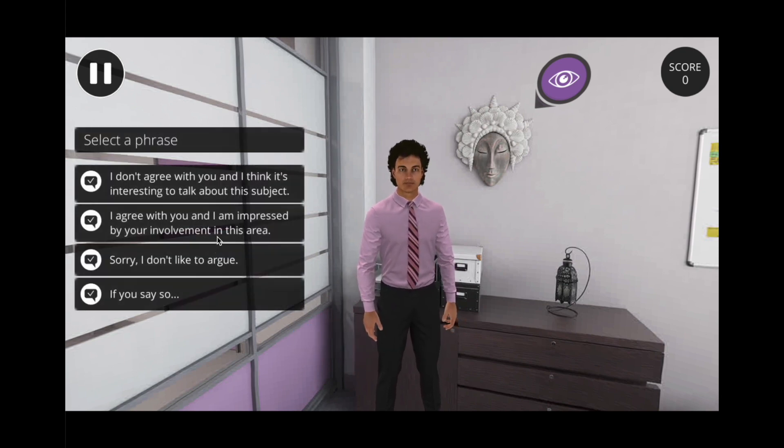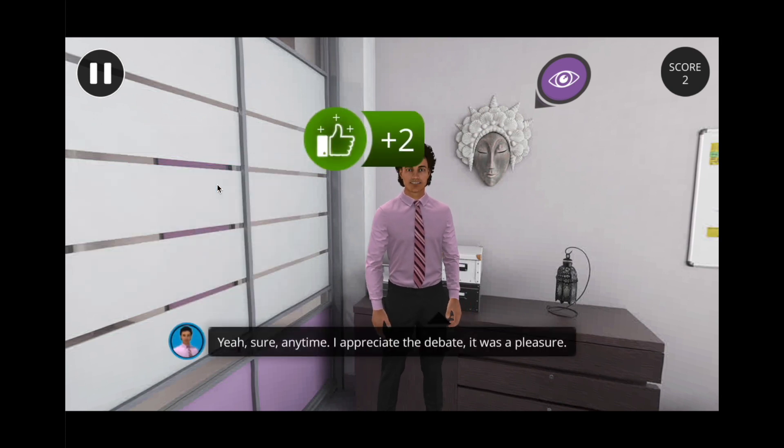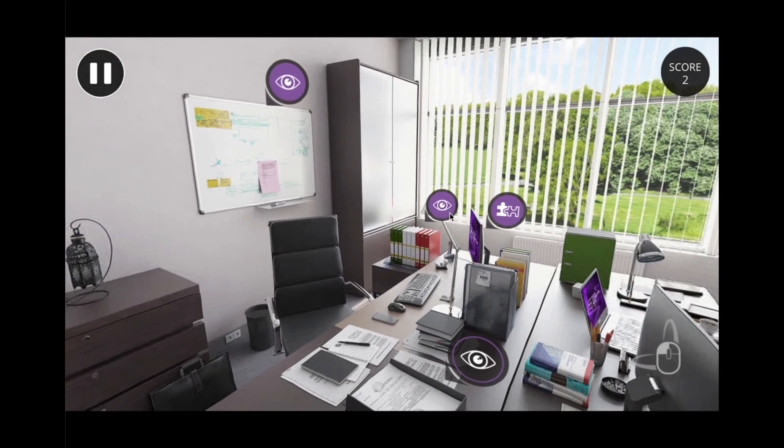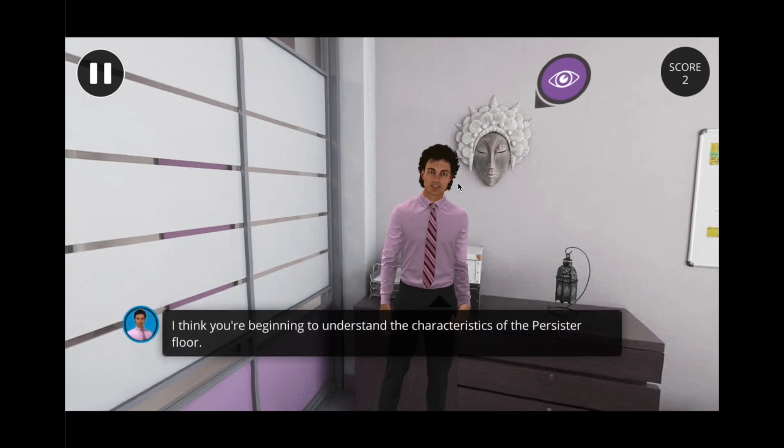During each interaction, you will have multiple choice questions with right and wrong answers. On the desk, you can see the puzzle pictogram, which is different from the eye icon. I think you're beginning to understand the characteristics of the persister floor.